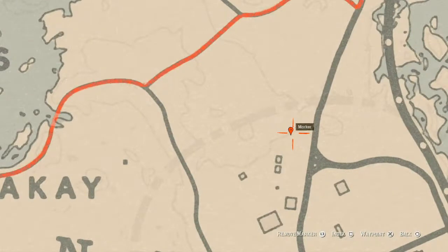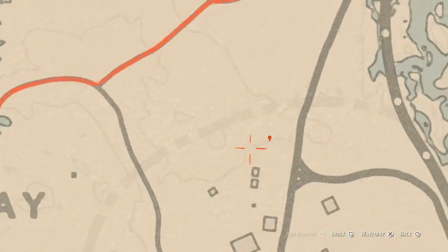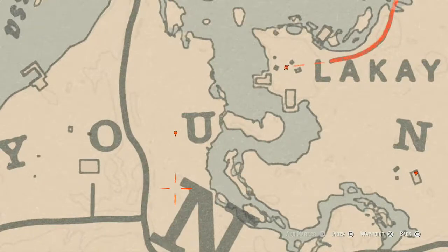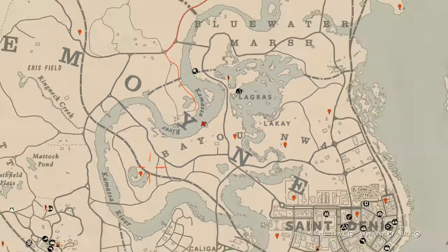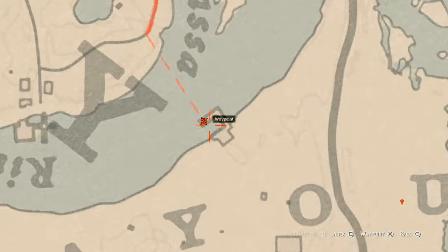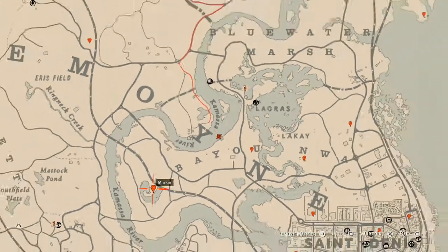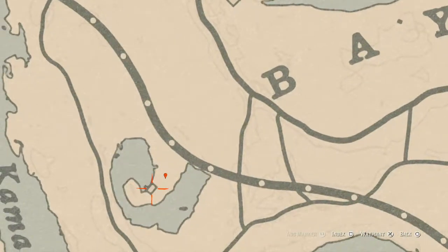Right at the next marker is a fossil — this one is random, I can't tell you which one it is, but pay attention to the lines at that location. There's also a second fossil nearby by the 'U.' There's a tarot card on this dock — it's a Page of Pinnacles. The next marker is a bird egg, a Heron Egg, in a tree — shoot it down with a varmint rifle or a bow using a small game arrow.